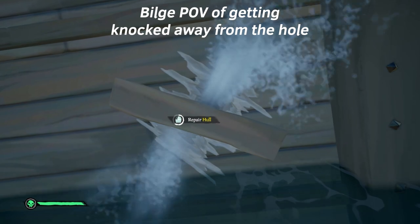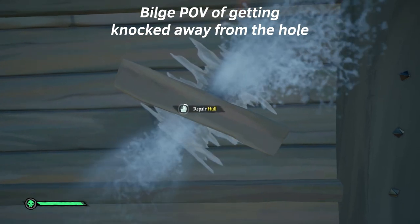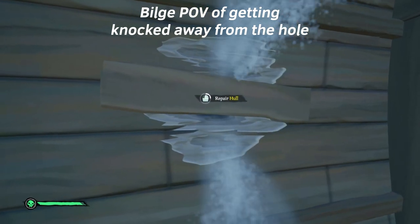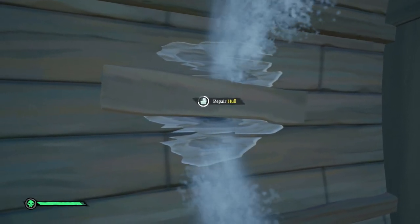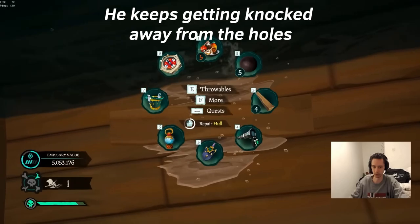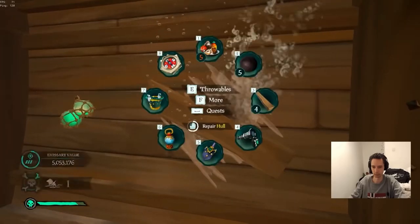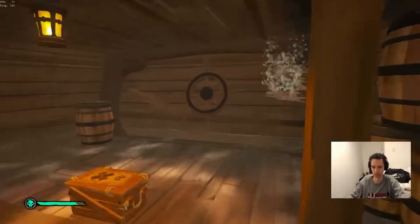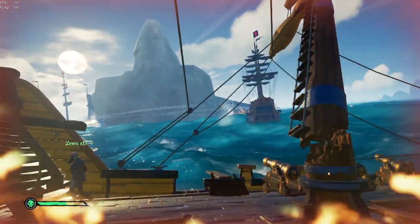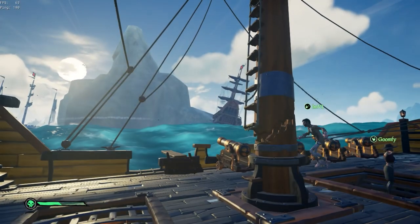When you get an X you're hitting the bilge off his repair, and when you knock him off the hole it makes his life so much more difficult because water comes in at the same speed since he can't repair anything. Find the bilge and make sure he can never repair so he's forced to call his flex down to help him. Here's an example from a fight against Indy — you can see how many holes he has on his ship, and when he goes down to repair he gets knocked off twice, so even with flex bucketing the water rushes in too fast and they sink.